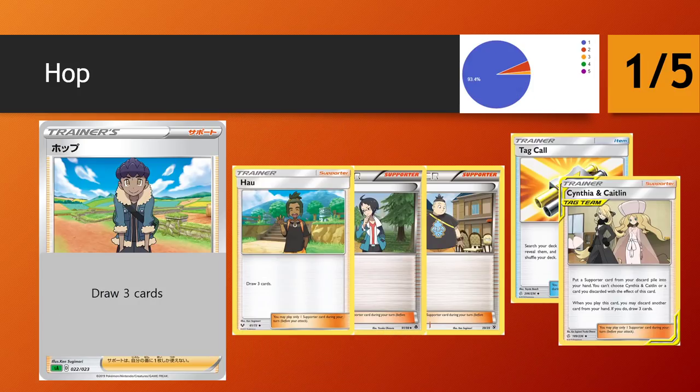Next up is Hop — it's the new version of Hushour and Tierno. It's just a simple flat draw 3. The community is pretty much stonewalling it, saying this is terrible. We've known all of these predecessors have been terrible, and we have Cynthia and Caitlyn currently in our format via Tag Call, which can draw us 3 cards and also get us back supporter cards. So Hop will basically never see play in standard.